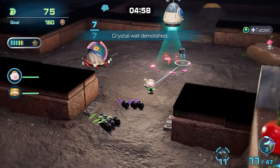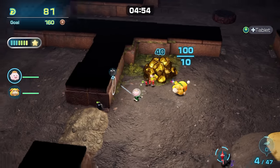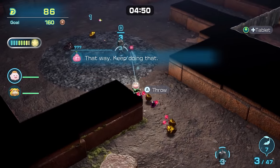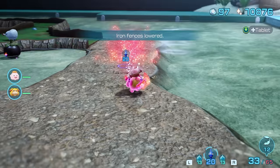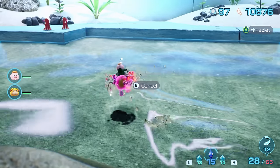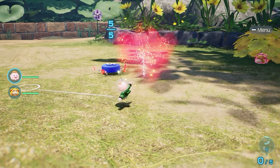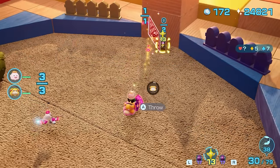Luckily, in Pikmin 4, Spicy Spray no longer just flowers your current army. Now it has a map-wide effect that sets all carry speed to that of a White Flower Pikmin. Press your Spicy Spray shortcut, and everything just maxes out. This does mean that Spicy Spray doesn't give White Pikmin any notable speed benefit, but it does let Winged Pikmin be the fastest carriers.